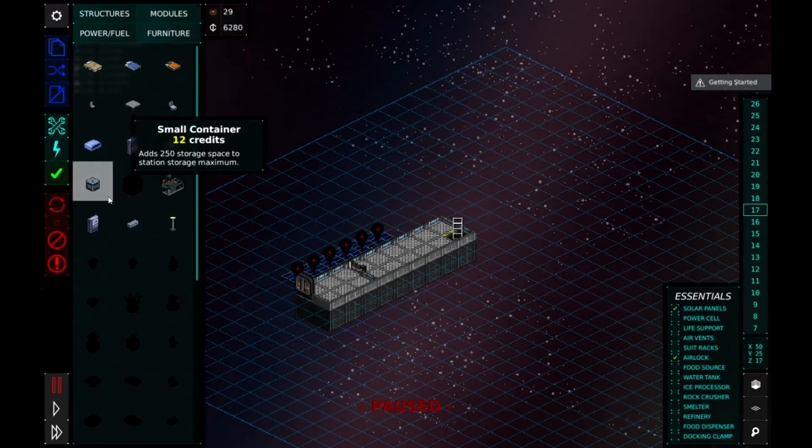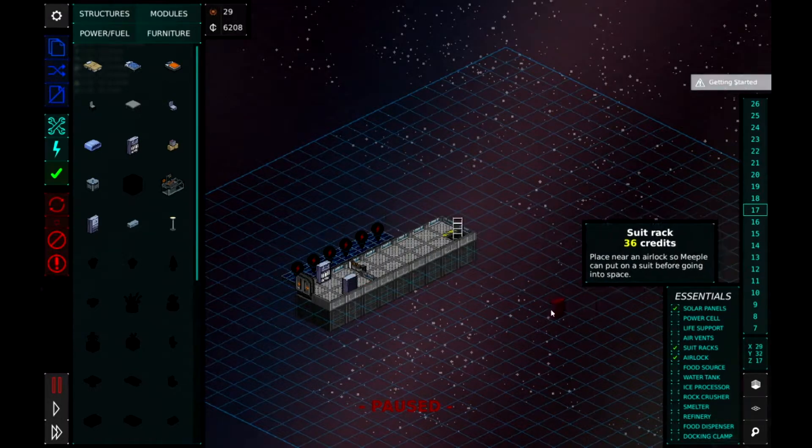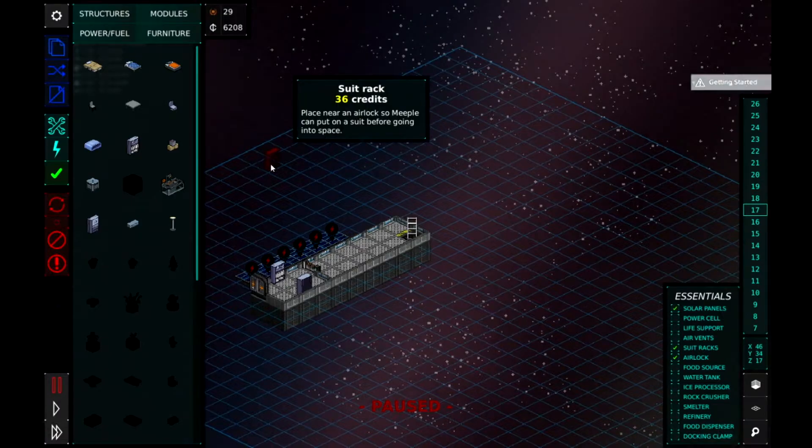In the airlock room we need spacesuits from the furniture menu. We'll put two spacesuits in there so the crew can go out and do their mining.